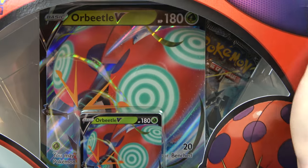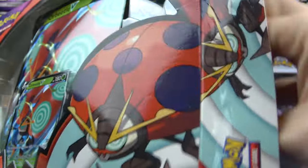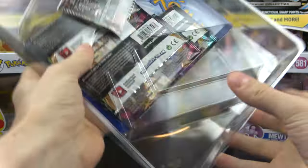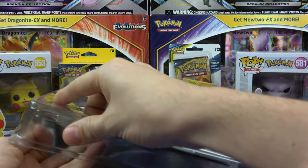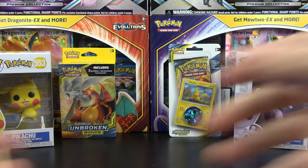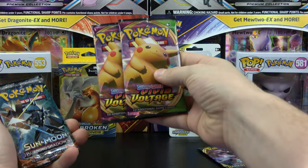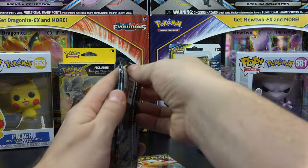So I noticed when I got this that the packs are a little bit messed up. Now it looks like this should be in there. First thing, what do we got in here? We got Darkness Ablaze, two Vivid Voltage, and Burning Shadows. Let's open up the Burning Shadows first.